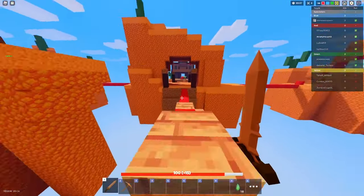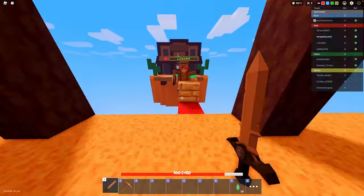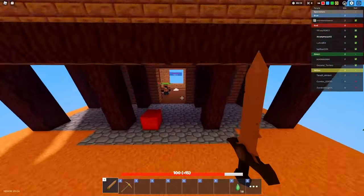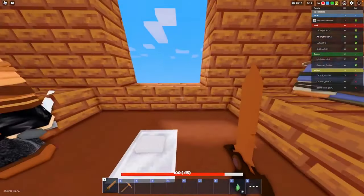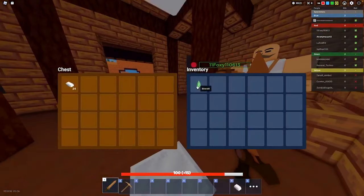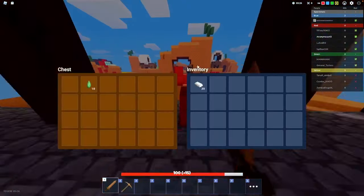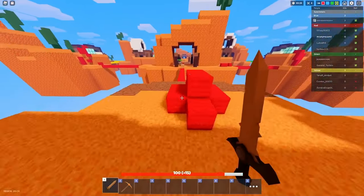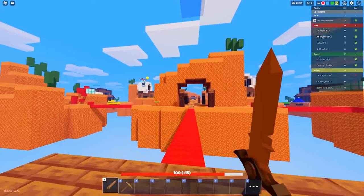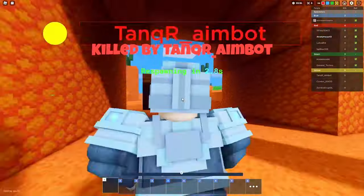No one here has iron armor yet - except that guy over there on blue team. Now everyone has iron armor. I don't understand - he hasn't been to mid once because I had to build the mid. All his metal loot wouldn't be in his base. That's just luck, if that's the case. I don't trust that. I'm gonna beat him - I'm gonna get iron armor.